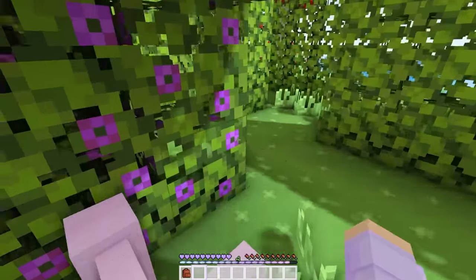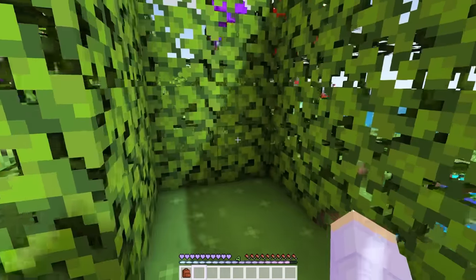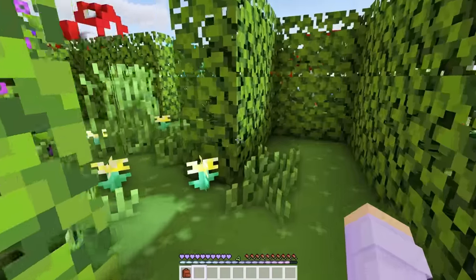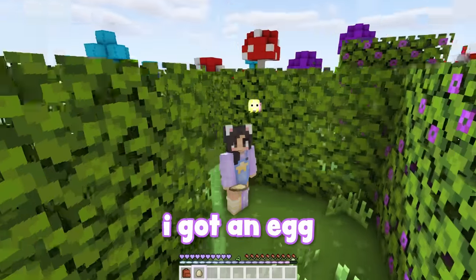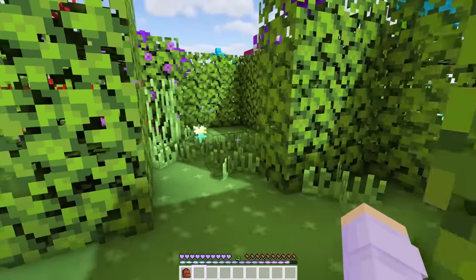Wait a minute. There's a path this way, and a path this way. That's a dead end. Oh no, I think I'm going back to where I- No! Okay, we're going the other way. I got an egg. Thank you, garden. Whoa, are those giant red mushrooms? We should probably go this way.